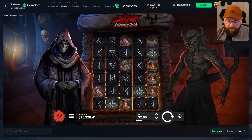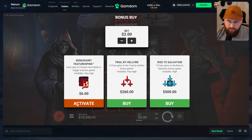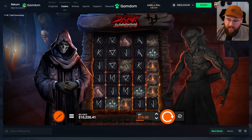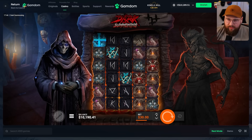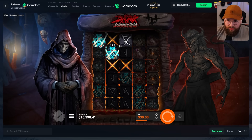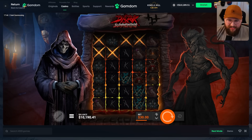Welcome in to a new video — we are playing Dark Summoning by Hacksaw. On first glance this looks like Hand of Anubis, or is it? There's that one with the green globs that re-triggers — I can't remember the name of that slot. We're making a Hacksaw video today and I have no clue if this slot is good or not; this is my first time playing it.